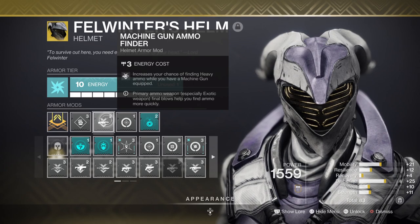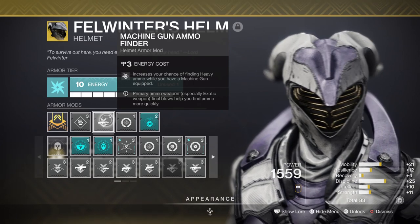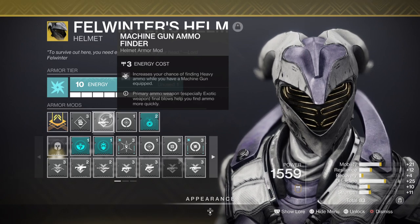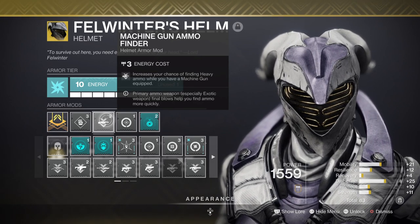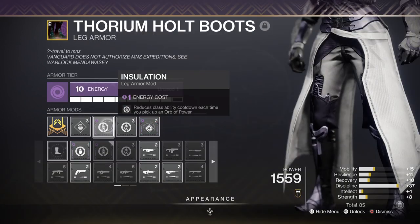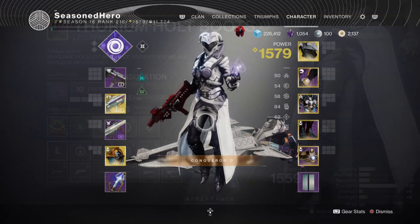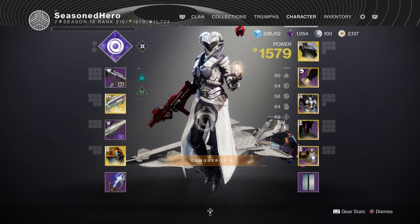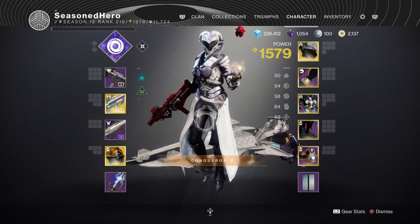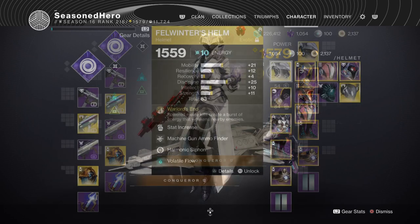The Machine Gun Ammo Finder mod allows us to find machine gun ammo more easily, but this can be swapped for Rocket Launcher Ammo Finder if you decide to use rockets more. We also have the Innervation mod that grants class ability energy back from collecting Orbs of Power. This should give you a rough idea as to how I put my build together — here is everything condensed into a list.